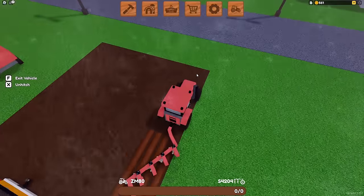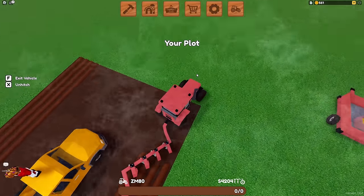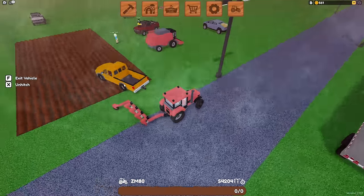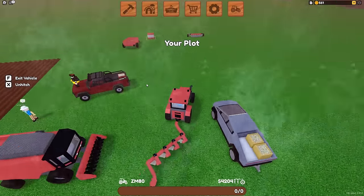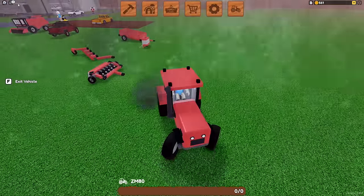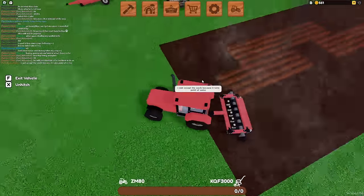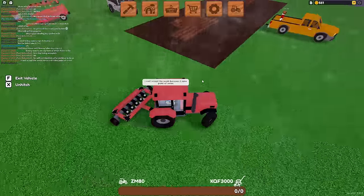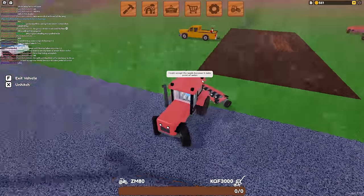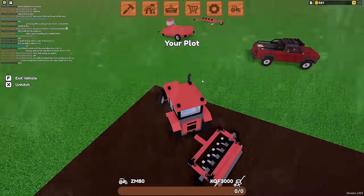If you want to buy a better tractor, great — but then you also have to save up for the equipment, and by then you might be pretty low on coins. When it's raining in the game it's a great time to plant your crops because it will speed up the growth time. So we're going to try and get the corn planted as quickly as possible, but we have to finish cultivating the field first. And there we go — that wasn't that bad.